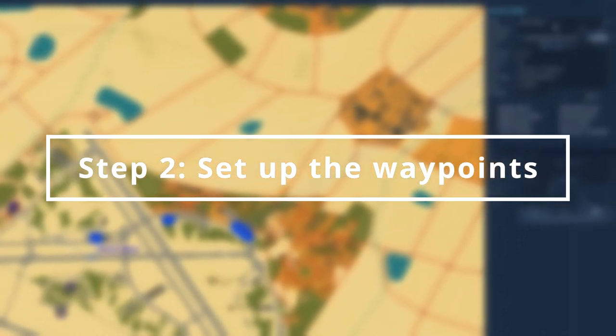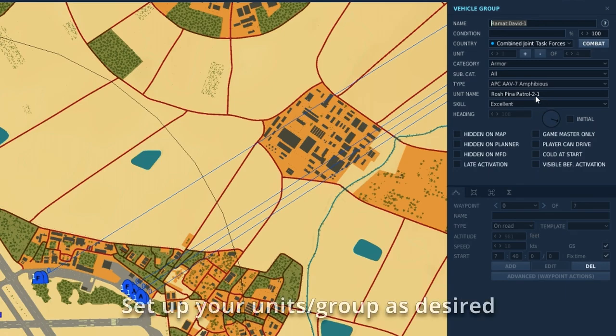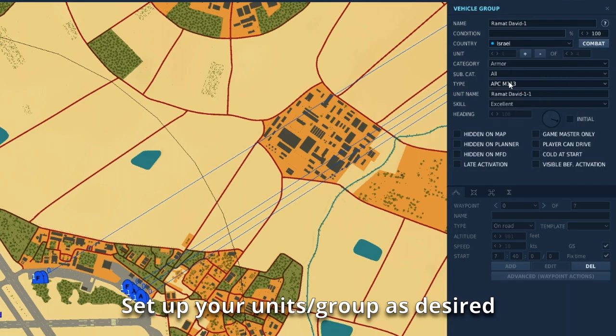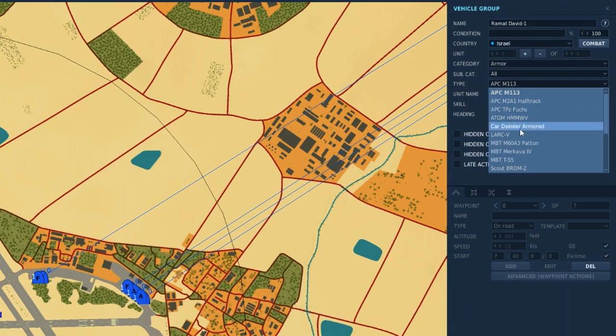Step 2: Set up the waypoints. Next, set up a few basic things such as a group name, unit name, skill, etc. Then set the speed of the vehicles and begin adding waypoints.